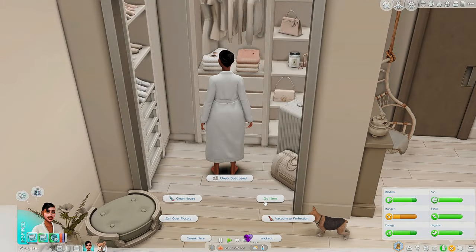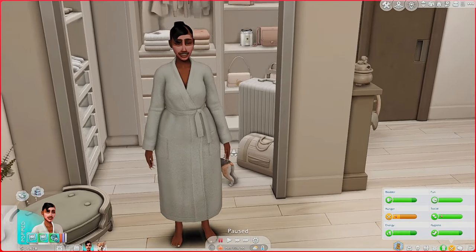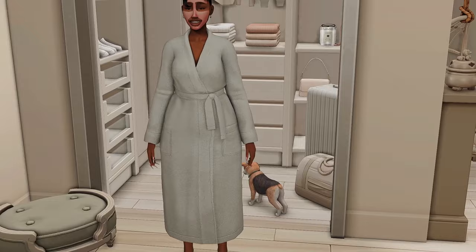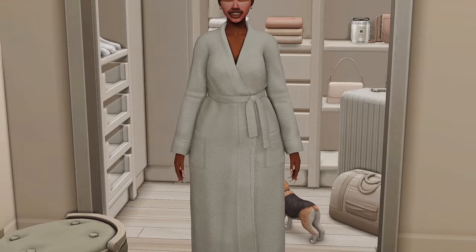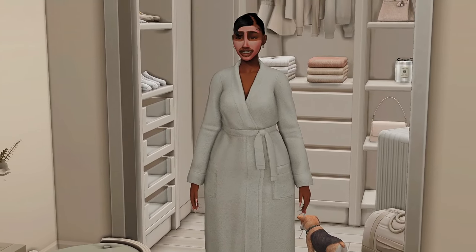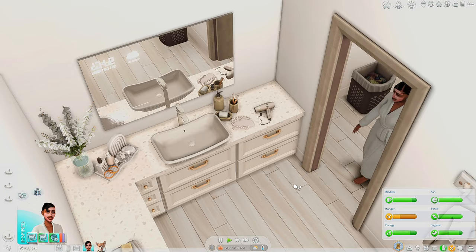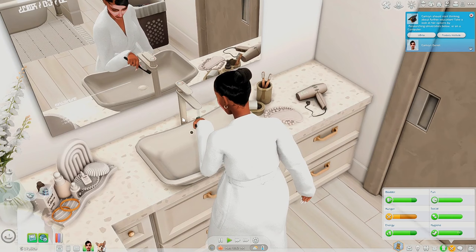I want to show you guys this piece of custom content: this robe made by Vixens Pixels. Just look at the texture — it's so realistic. I'll link this down below. It gives that aesthetic vibe. So my sim is going to start her morning routine.